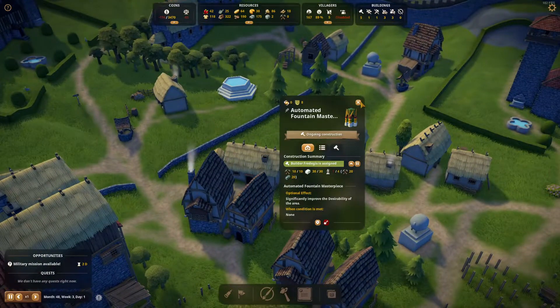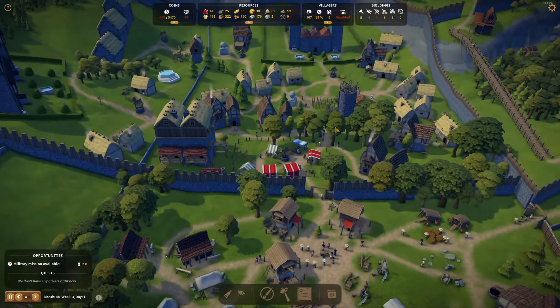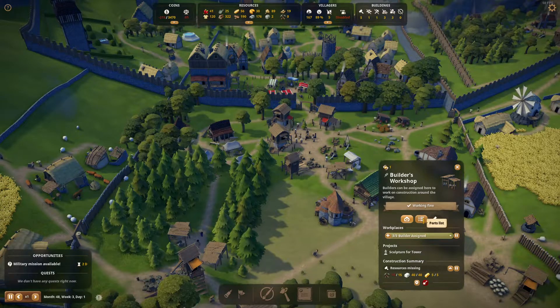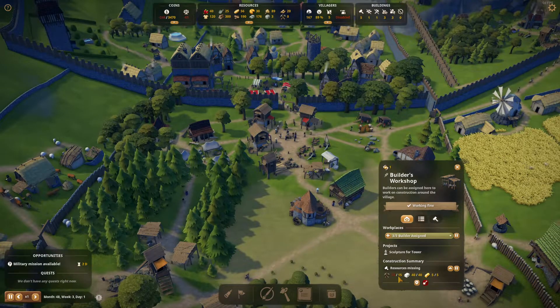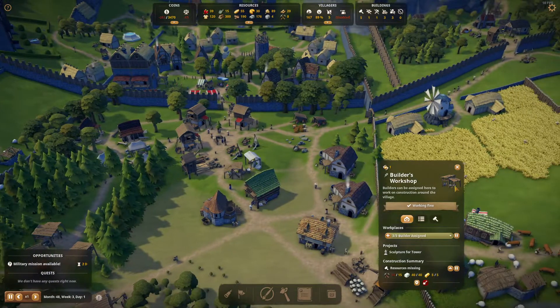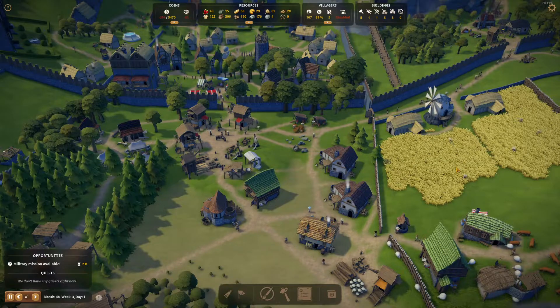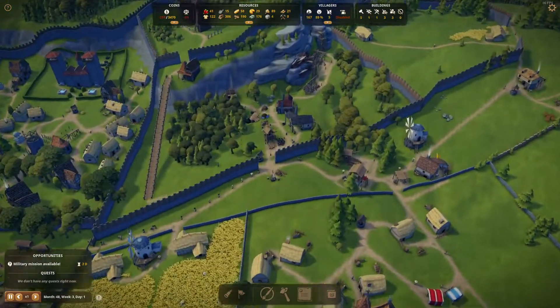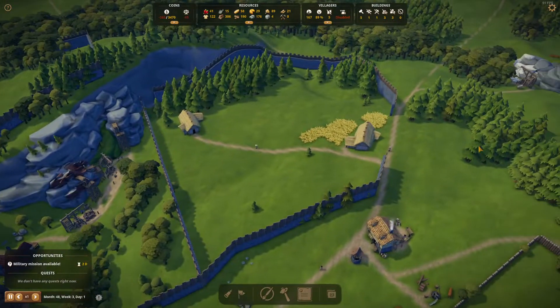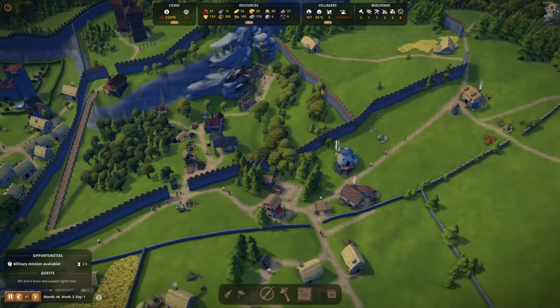All we need here for the automated phantom is three more bundles, which is a lot. Three bundles is a lot — as you can see, it takes 40 marble and 15 tools per bundle, plus five gold bars that we haven't stopped producing yet. Let's see what else we have to consider. They're cutting the trees there and here as well — they've already cut a lot of them.